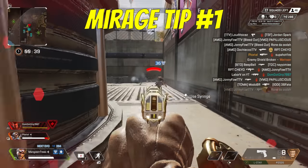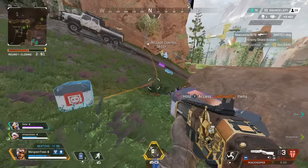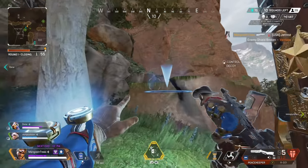Mirage. Always use the decoys from behind some cover so that enemies have a harder time realizing who is the real Mirage. If an enemy can clearly see you send out the decoy, they'll generally know which is the fake one and which is the real one. But this also works for Mirage's ultimate too.